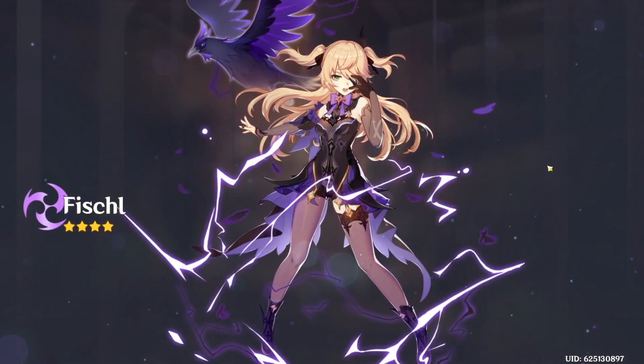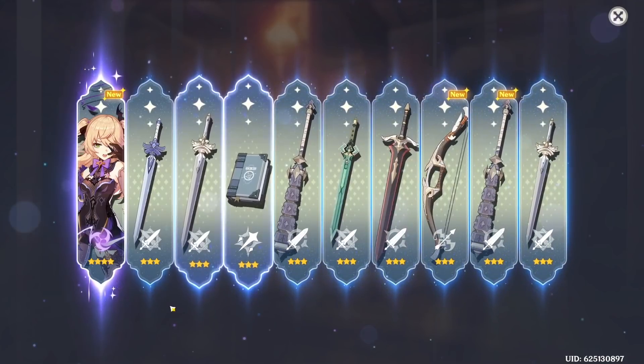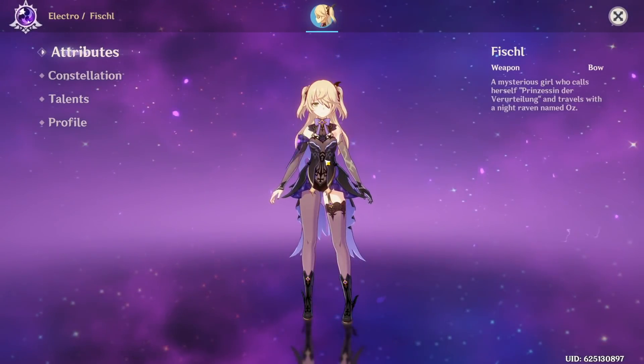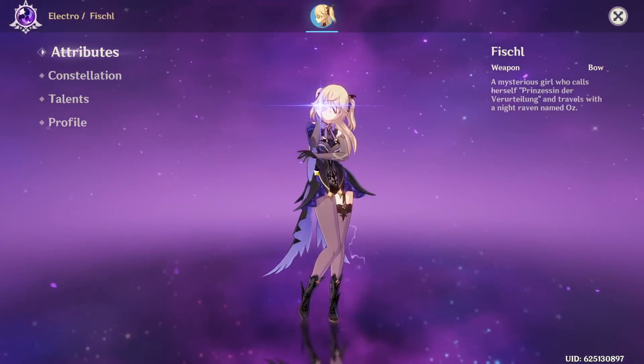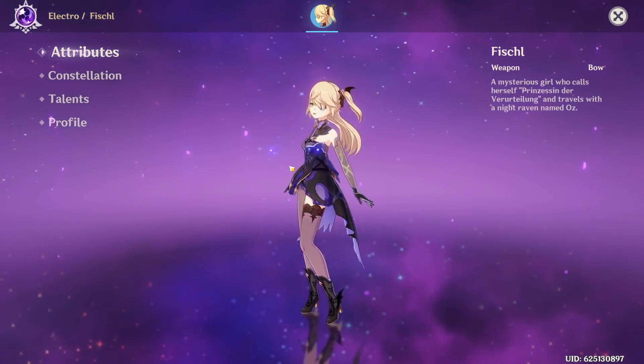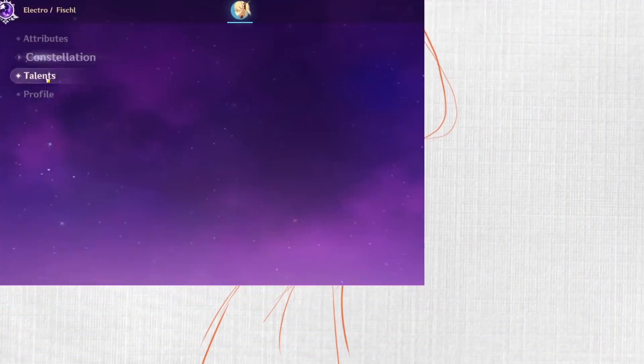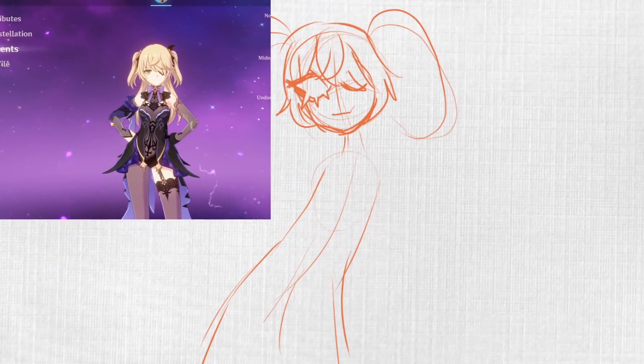We got Fischl! I actually know about Fischl — she seems really, really cool. I love her overboard gothic Lolita sort of aesthetic. It looks like she's kind of a mysterious character with some sort of magical eyeball. We love that. I guess it's just time to get drawing.